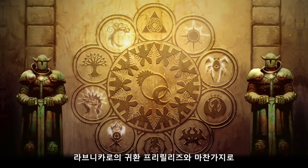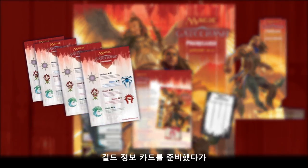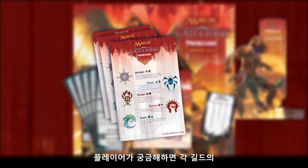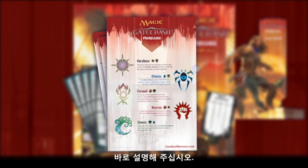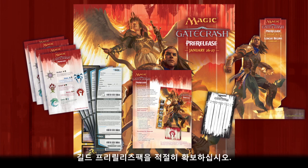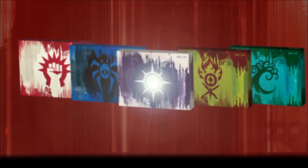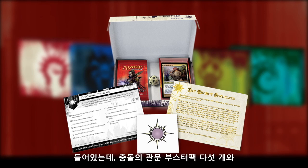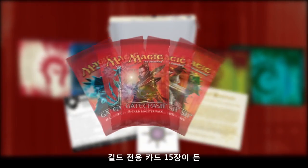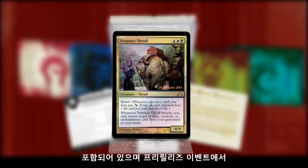Just as with the Return to Ravnica pre-release, a big part of the fun for players will be choosing the guild they'll be fighting for. You'll want to have the guild information cards close at hand or on display to provide a quick overview of each of the set's guilds along with their color combinations. Knowing what guilds people will be playing will help you make the most of the guild pre-release packs. You'll get five different guild pre-release packs, one for each of the five guilds in Gatecrash. Inside each guild pre-release pack, players will find five Gatecrash booster packs, a guild booster pack containing 15 guild-aligned cards, and a guild promo card unique to that guild that's playable at the pre-release.